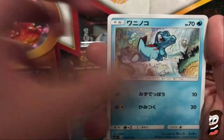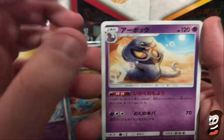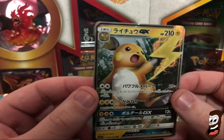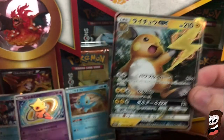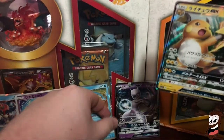Another trainer card. Totodile. Ekans - snake backwards, a little FYI right there. And that's Arbok - Ekans's evolution. Boom! Snap on the last pack as well. Hell yeah. That is so wicked. I'm pretty stoked about that. And that was my last pack. Hell yeah, sick.